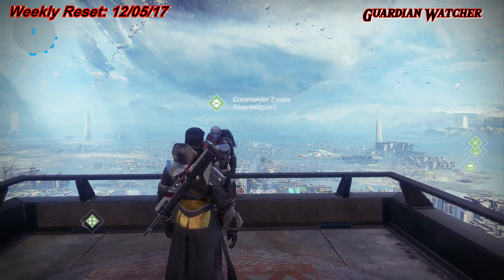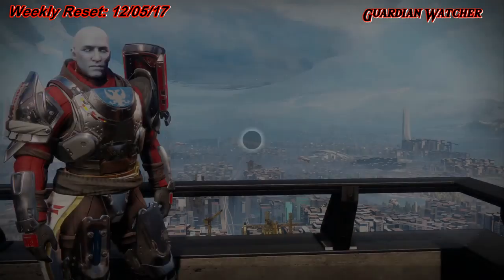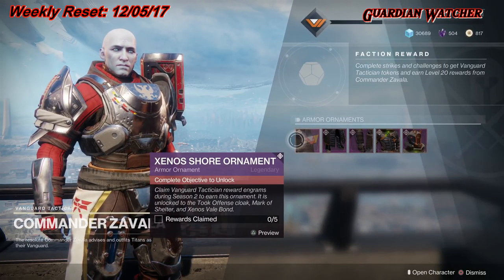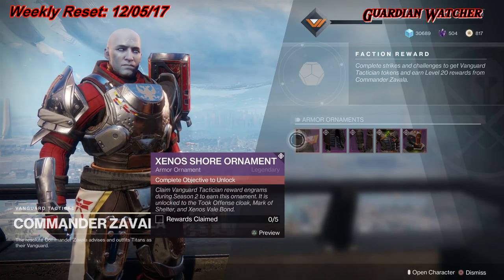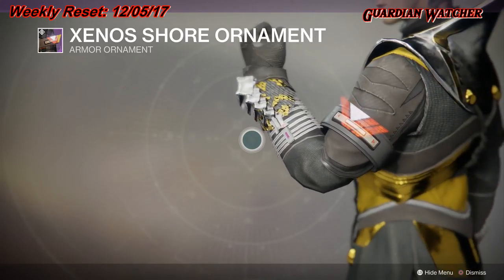All major vendors actually have new items, and they actually have ornaments for the armor that they have. The Xenos ornaments are all with Zavala — I'm going to go through those real quick. They actually have challenges or little requirements that you need to do in order to obtain them.